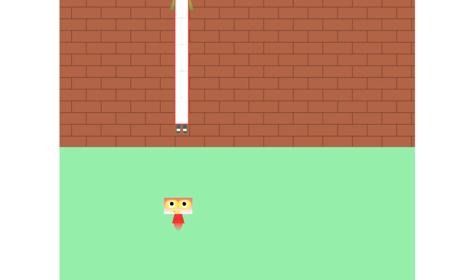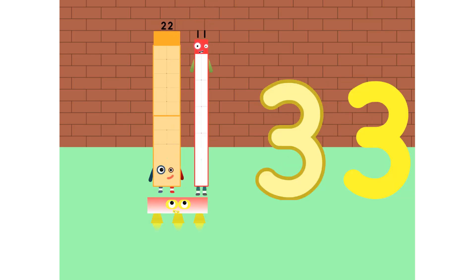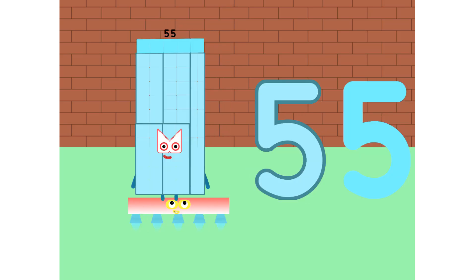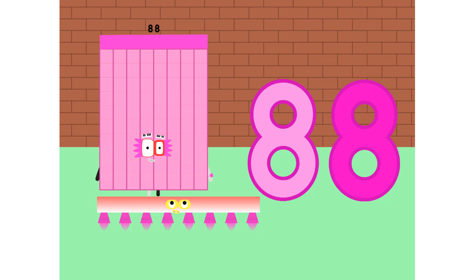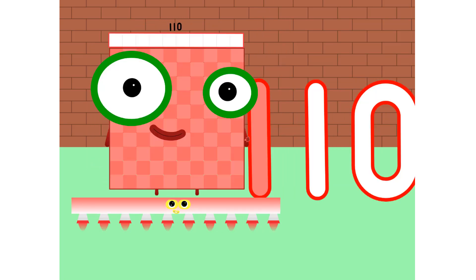One eleven is 11. Two elevens are 22. Three elevens are 33. Four elevens are 44. Five elevens are 55. Six elevens are 66. Seven elevens are 77. Eight elevens are 88. Nine elevens are 99. Ten elevens are 110.